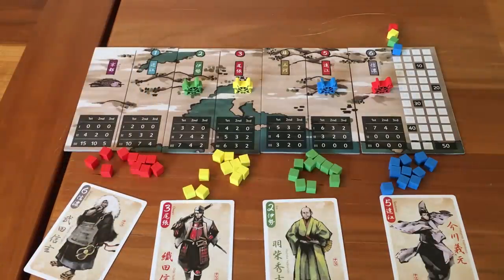In Joraku there are 3 rounds, and each round has 3 phases: Recruit, Skirmish, and Prestige. You will draw new cards in the Recruit phase and play cards to move your troops during the Skirmish phase. Reputation points will be awarded based on where the winner's daimyo is at the end of each Skirmish phase, and then for each area separately at the end of the round.